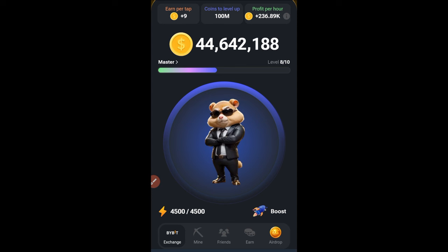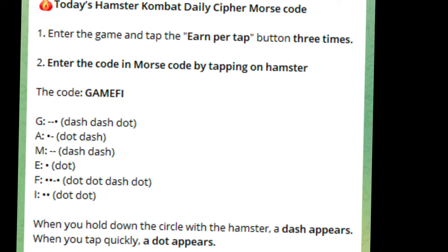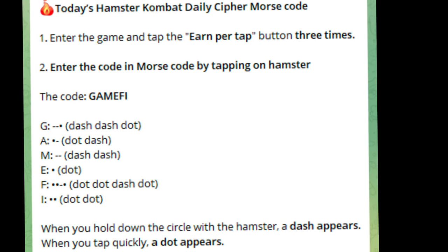So many of you still don't understand how to claim your Hamster Combat daily cipher mouse code, and that is exactly what I want to show you in this video. Today's daily cipher mouse code is GAME FIVE.